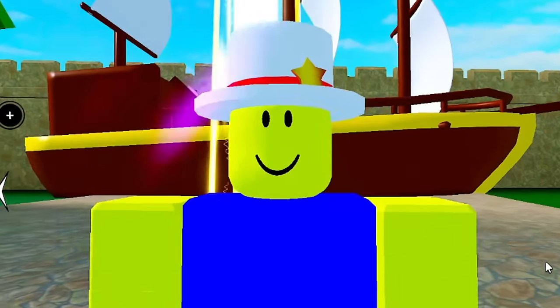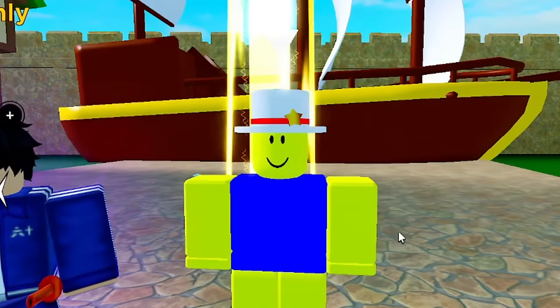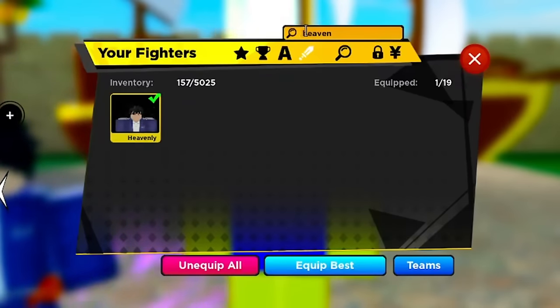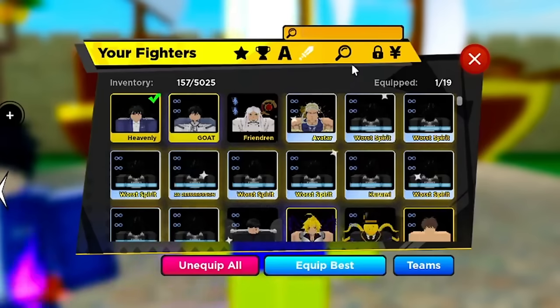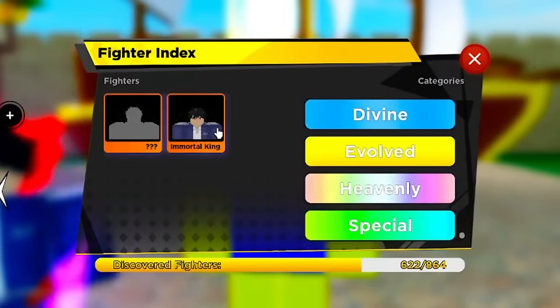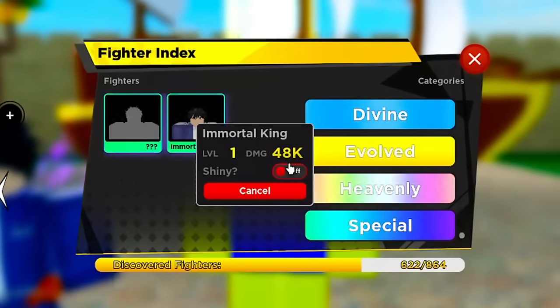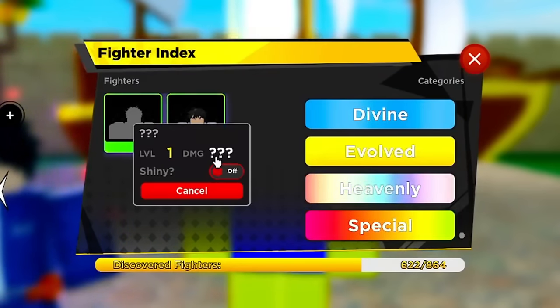You're probably thinking: how come you're gonna teach us how to get a heavenly unit but you don't even have one? I do have a heavenly unit, I just don't show you guys in the videos. You can see the index right here — Immortal King doing 48,000 base damage. I don't have Kagurabachi yet but when I do I'll make a video.